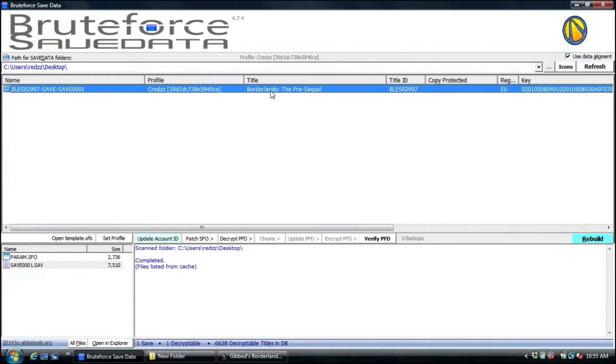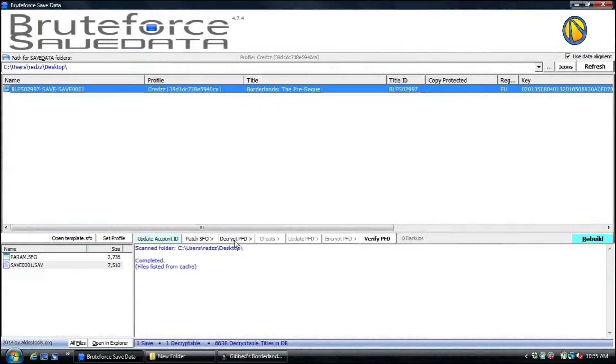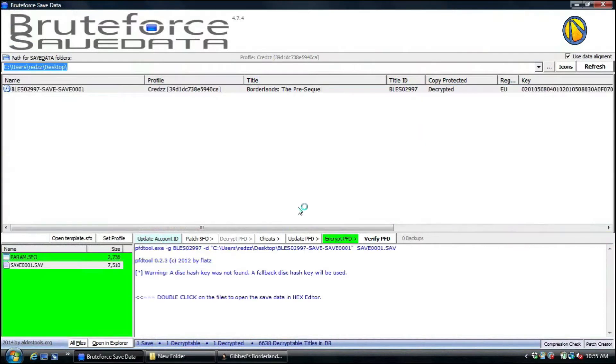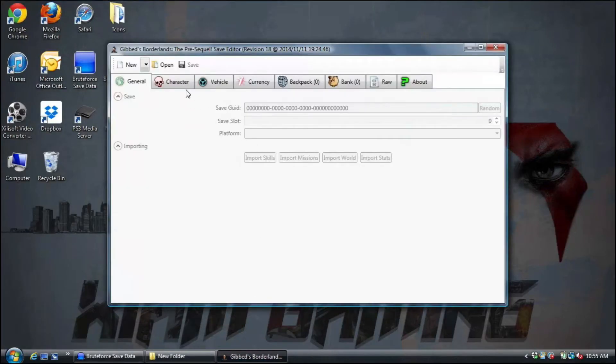Now from here, what you want to do is go to Bruteforce Save Data and decrypt your Borderlands save. Hit 'Decrypt Script or Files' and hit yes. Once you use Bruteforce Save Data, everything turns green once it's decrypted. Once you see it say 'Decrypted,' you're good.